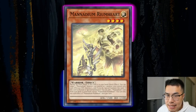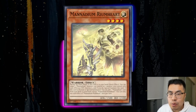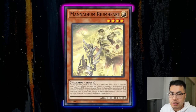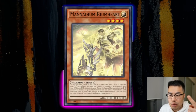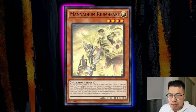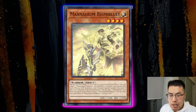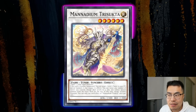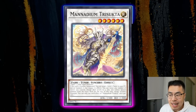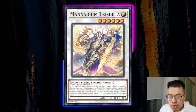Let's preface this by talking about what the deck currently does, because it's a lot different than pre-Agov. Pre-Agov, it was kind of harder for them to make a board — the deck was effectively a two-card combo deck that required multiple pieces to play. But now it's become a one-card engine deck, thanks to the new cards in Agov, namely the main offender: Level 6 Synchro, Manadium Trisukta.